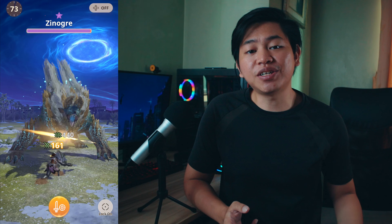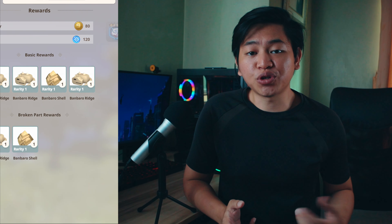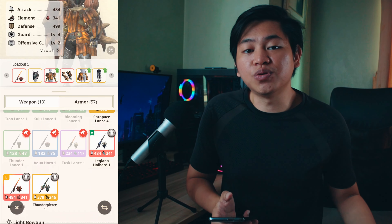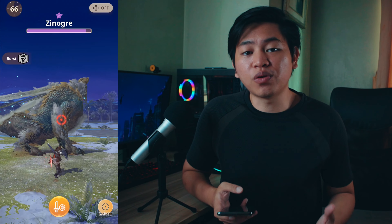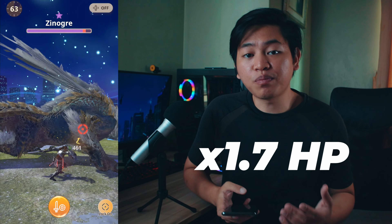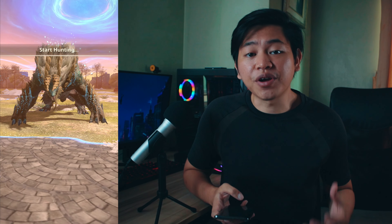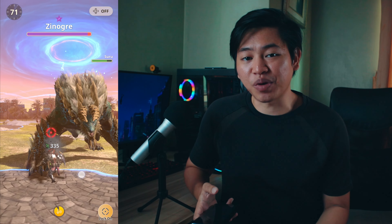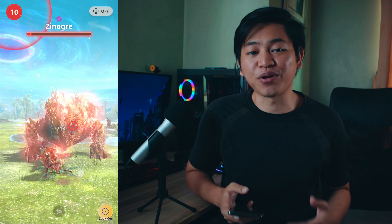In Huntathons, hunts still last for 75 seconds. After hunting down one monster, you will get rewards like usual, but instead of returning to the map, you will return to the ready screen where you can change your weapon and armor to suit the next monster's elemental weakness. Monsters in Huntathons will be stronger than the ones we face in the wild — they will have 1.7 times more HP than usual. So forming hunting parties will be very helpful, but you can still solo these Huntathons with the right equipment.